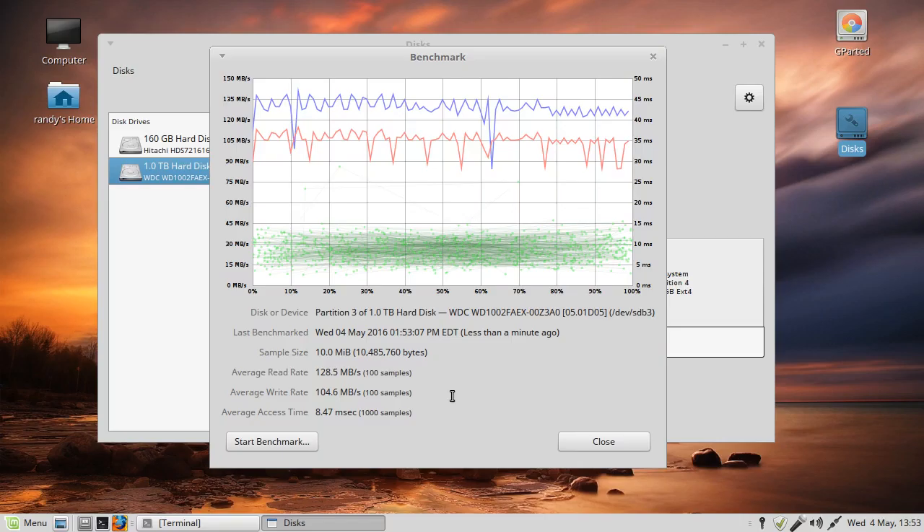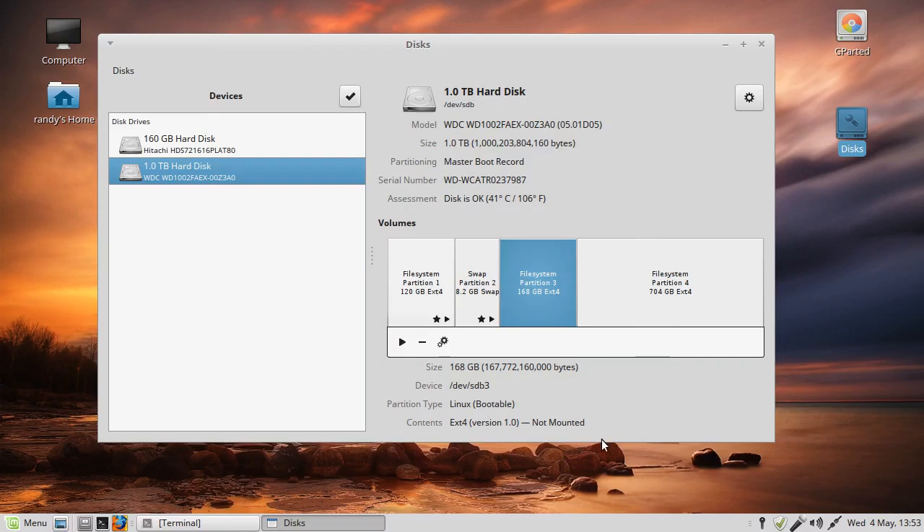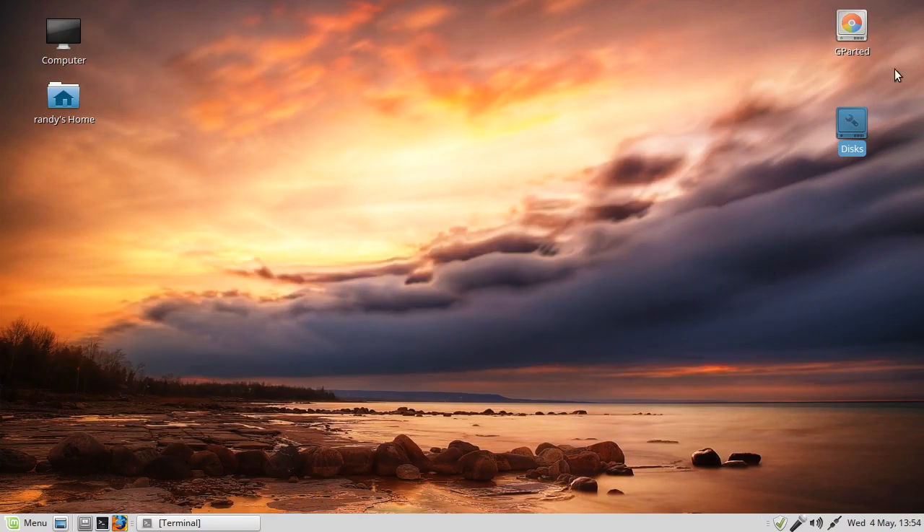SATA 3 is even faster, but unfortunately your motherboard only has SATA 1, so you won't see much difference between SATA 1 and IDE. On a SATA 2 capable motherboard with SATA drives, you can hit twice as fast - that's the difference between SATA and IDE. Now that we've cleared that up, let's get back to the main problem. We're finished with GParted.